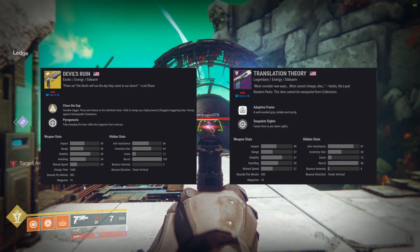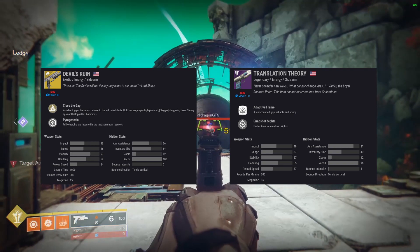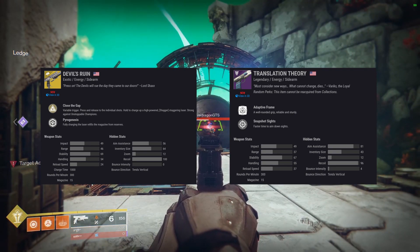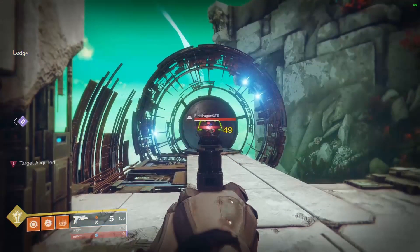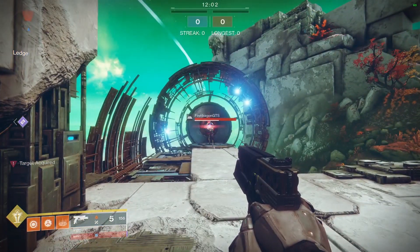Here we have Devil's Ruin side by side with Translation Theory. The fusion rifle mode works completely different from the sidearm mode — it fires a high-power staggering laser that works especially well against Unstoppable Champions.